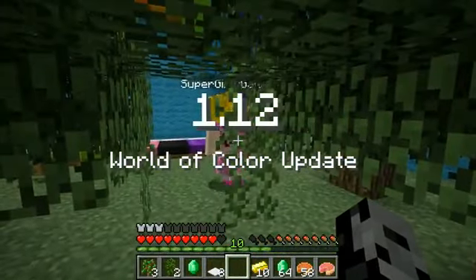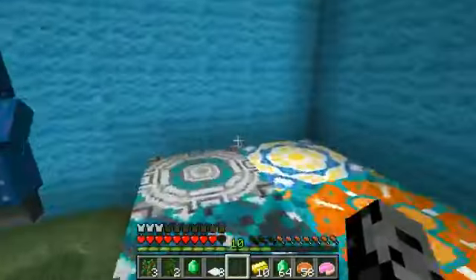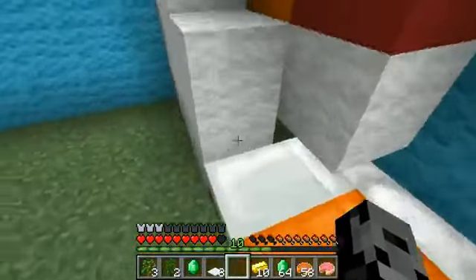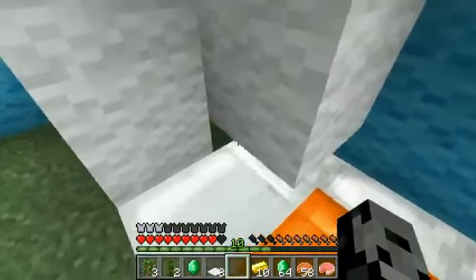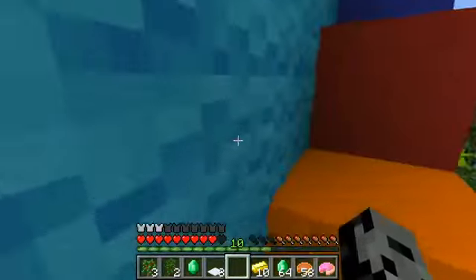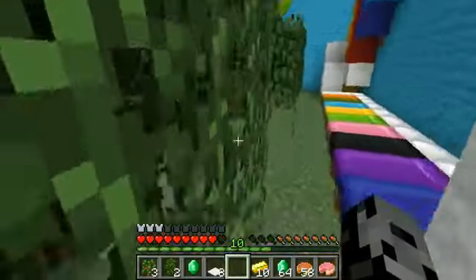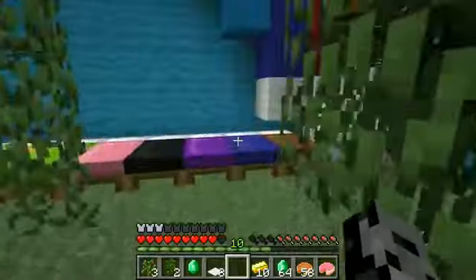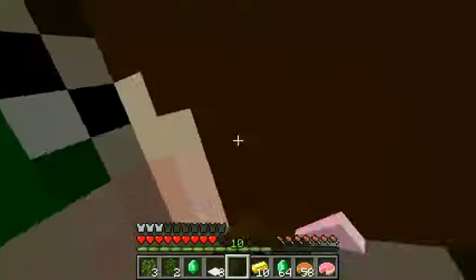All right, here we go — level 13, the final level. 1.12, the world of color update. Oh, this is like the best update with the pink beds for you, Jen. Oh I love this update. 3, 2, 1, go. The terracotta blocks are really cool. Oh I love them. And the parrots. It really was a good update, wasn't it? It was like the best update ever. Oh I forgot — beds are bouncy, right? Yeah, beds are bouncy now. I see a little hole over here. There's a rainbow. I'm going to climb the rainbow. I'm hoping that there will be a pot with the button at the end of the rainbow.